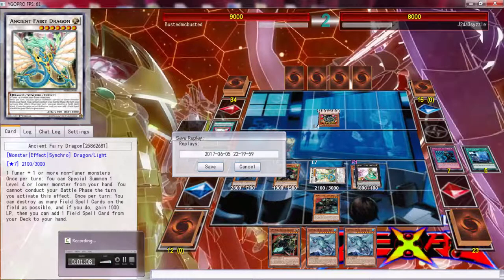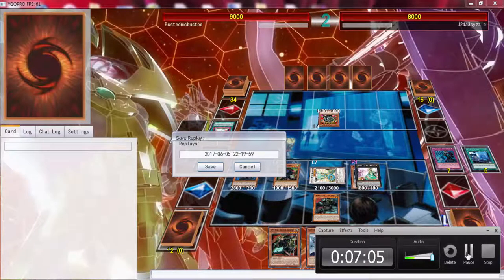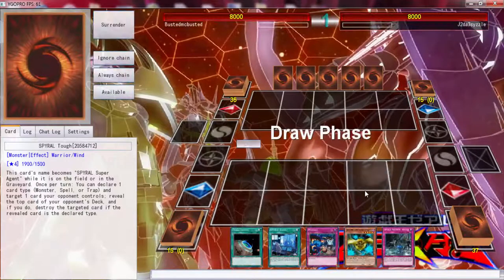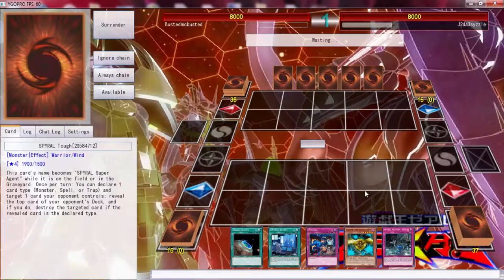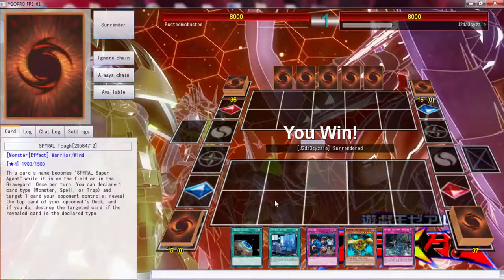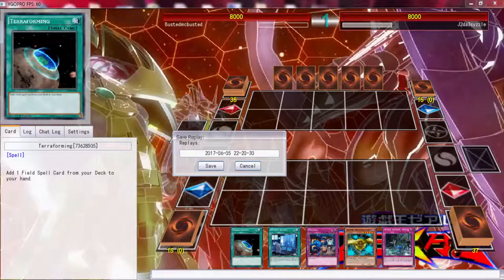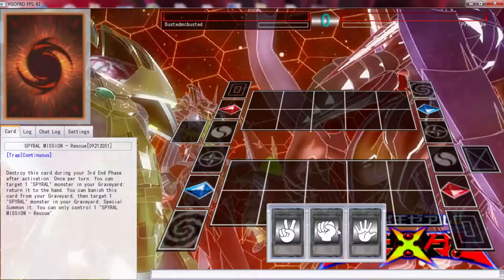Even though we kind of messed up, we still got the victory. We could have just gone into Turret Beast and ended our turn and beaten him. But we're going against Herald, so in a future case you could just go into Turret Beast and win. He requested a rematch — and he surrendered again because he would have lost anyway.